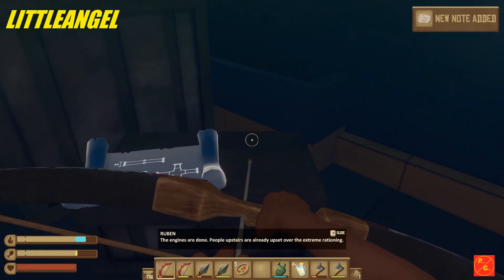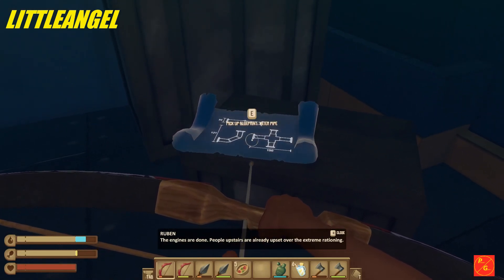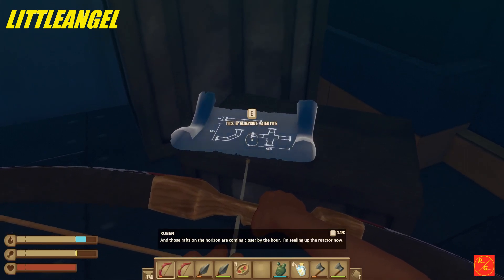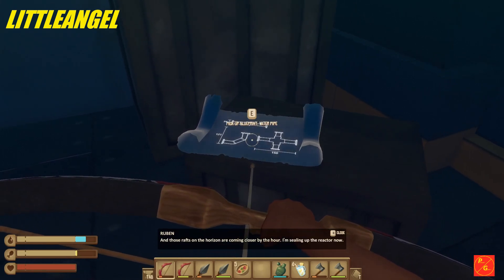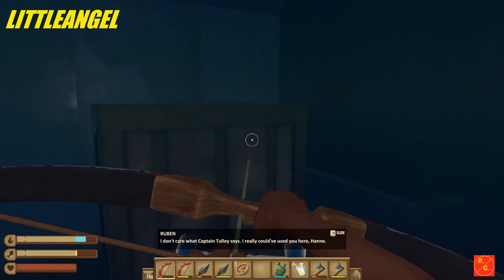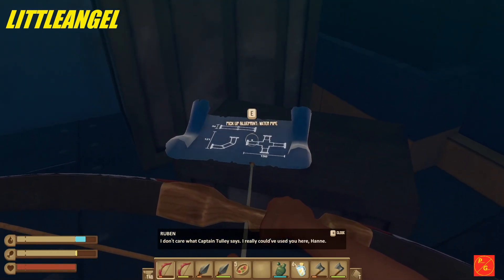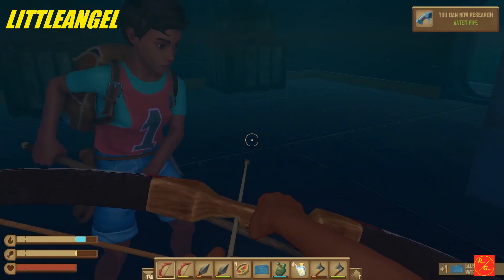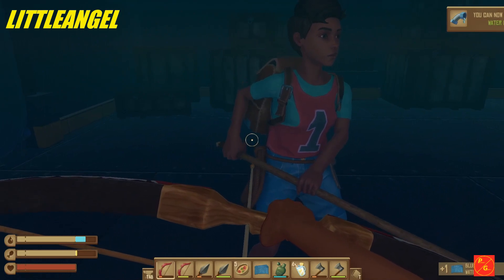Reading the note: The engines are done. People upstairs are already upset about the extreme rationing. Now we're at the mercy of the waves and those rafts on the horizon are coming closer by the hour. I'm sealing up the reactor now. I don't care what Captain Tully says. I really could have used you here, Hummer. And we just can research water pipe now.